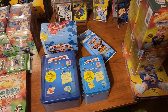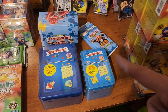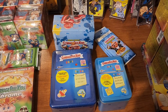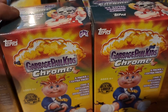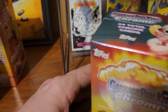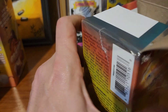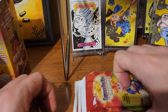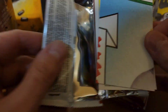So for right now I'm going to pause this video, clear the table, and keep these four blasters of Chrome 4. We're back — we've got the choo-choo train of four Chrome 4 blaster boxes. We're going to open all four of these because this would be the equivalent of a hobby box as far as packs go. The only difference is we're going to get atomics in here — and we could pull blacks and golds. We'll do one pack at a time.